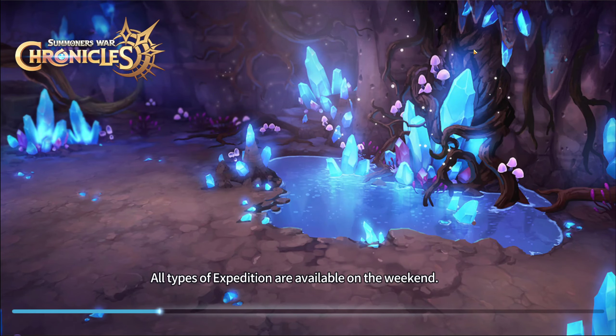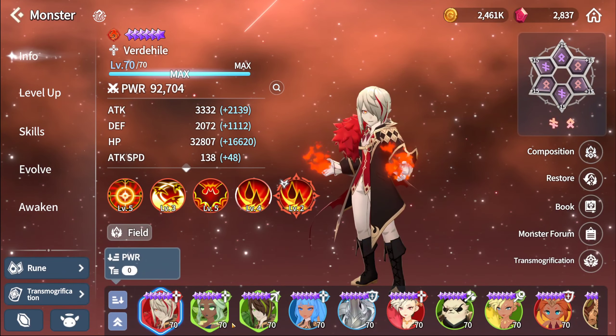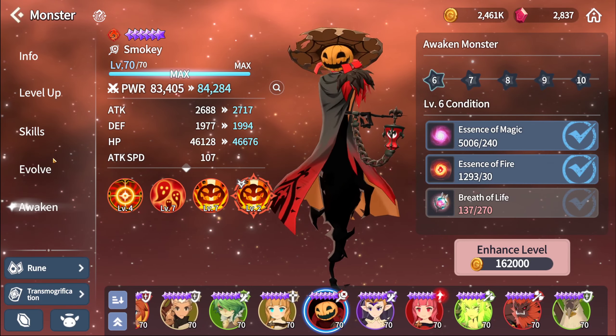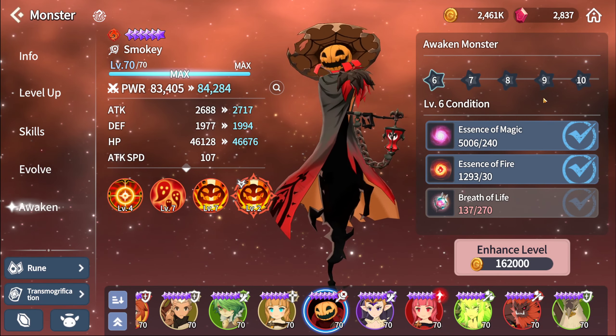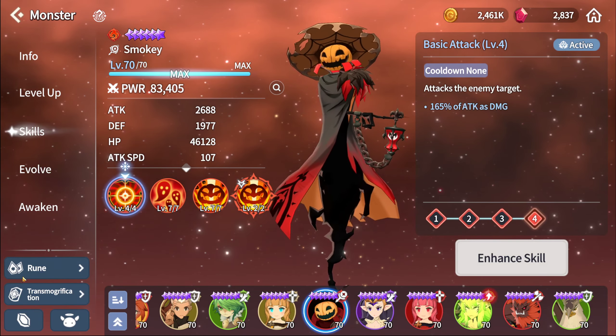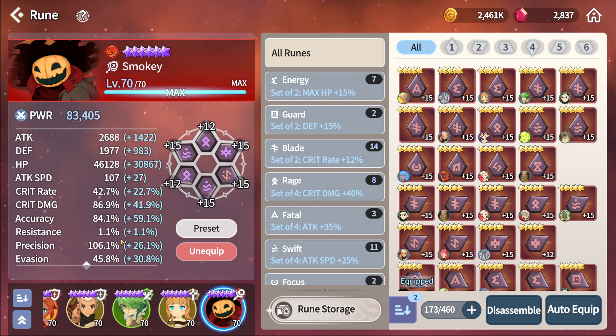There's nothing too fancy about these monsters. The Bernard and the Smoky are used in my SEAL content, that's why I have them. Smoky is only A5 with max skill ups, but rank quality-wise nothing special there — pretty much no crit rate, just focused on accuracy and survivability.